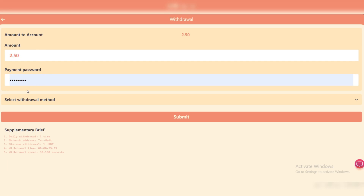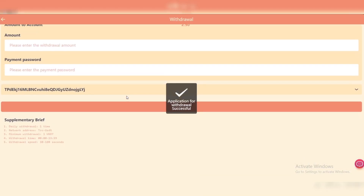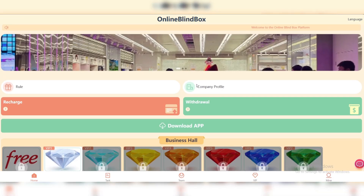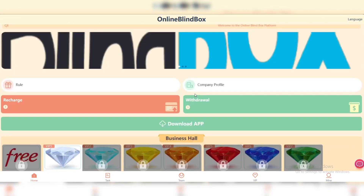Go back to Withdrawal, enter the amount, and then enter your payment password. You can withdraw your earnings one time per day. The network must be TRC20 USDT, the minimum withdrawal amount is 1 USDT, and withdrawal speed is between 30 to 180 seconds. Click on Select Withdrawal Method and Submit — I applied for withdrawal successfully and it will arrive in one to three minutes.